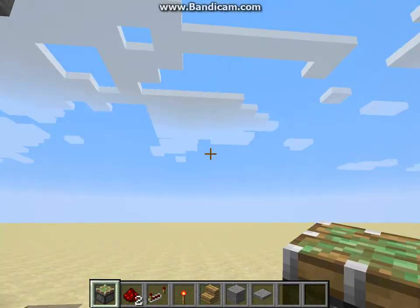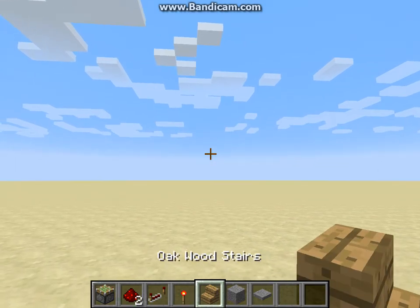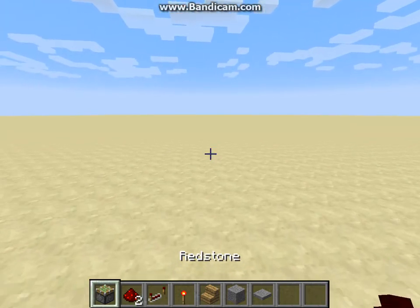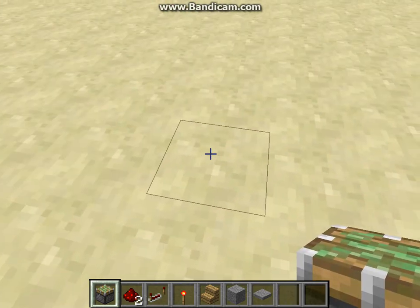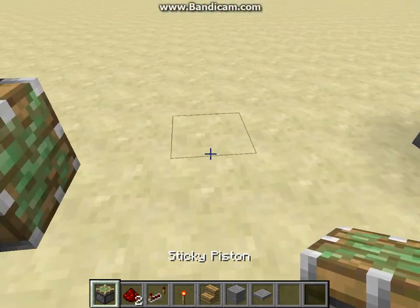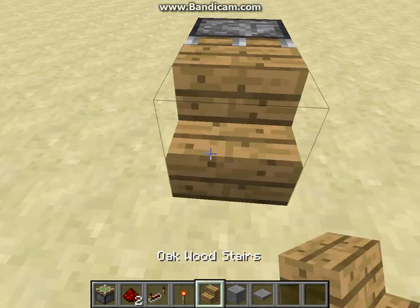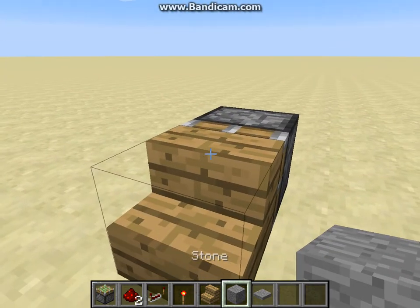So let's go into building this. Everything you see in my inventory is everything you need — it doesn't take much. You're going to place a sticky piston, count four blocks. You're going to place a block here, then a sticky piston on top of that block. Then a stair, another stair.